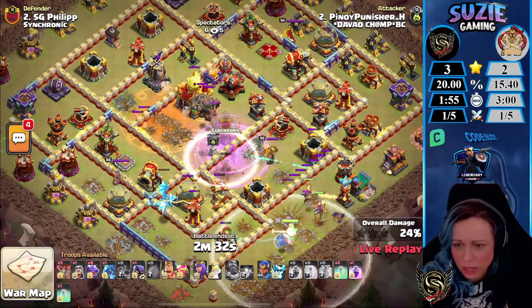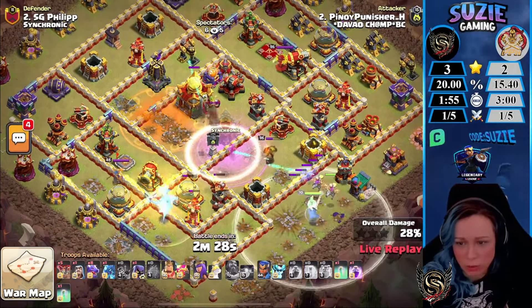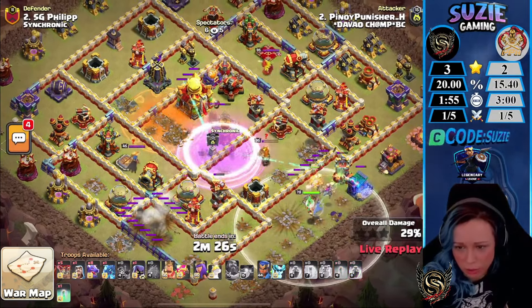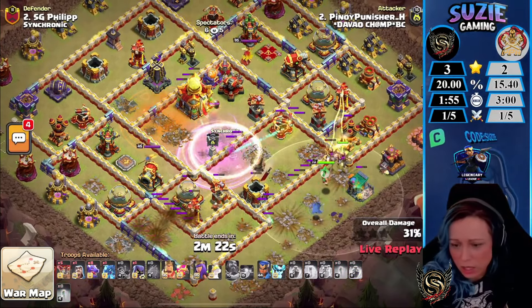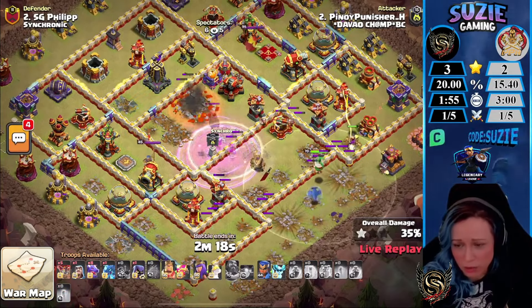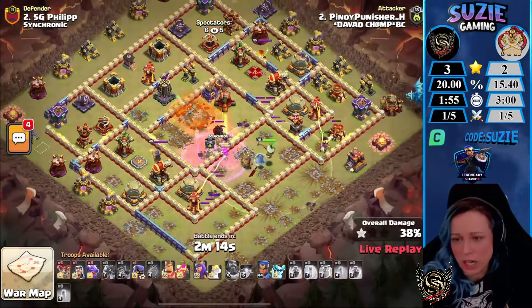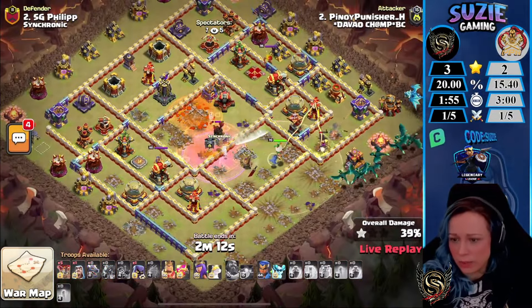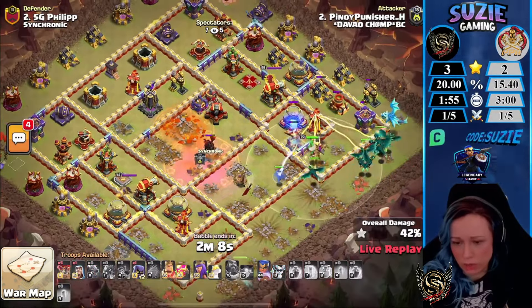We have to be careful — we can see where he lands. You don't want your troops near the Poisons because they would die before they can get value. He's using his final invisibility spell. It should be enough to clear the Town Hall — he got a bunch of defenses down, but right now we'll only have the Dragons with no spells to support them.